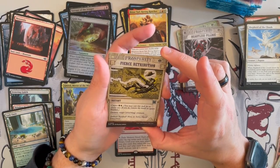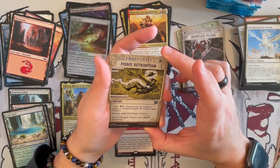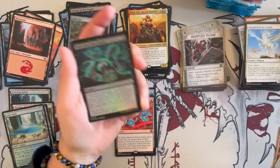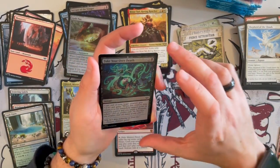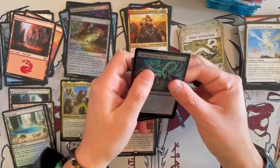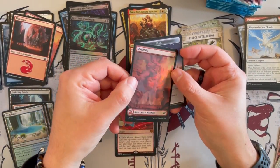Then we have Fierce Retribution with Cleave — destroy target creature, or with cleave, target attacking creature. That's removal — not bad, but the cleave cost is quite significant. Then we have a foil creature card, and then a Mountain Foil full art.